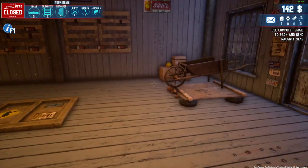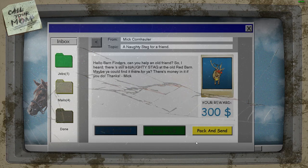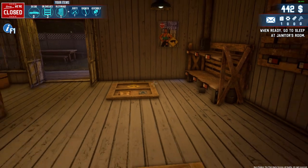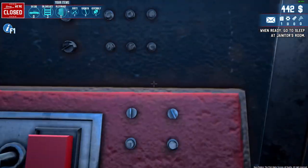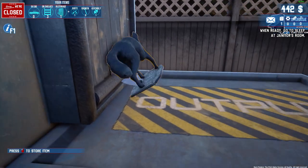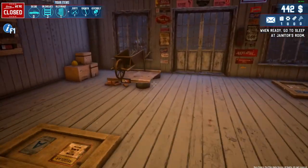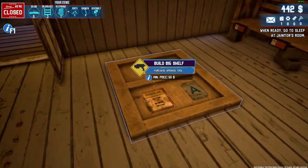Wolf... there's the television wolf. So we've got three items. Can we not put that in there? It actually says 'push to store items.' I think the reason I can't put the rest of the items in there is — oh, you've got to build the shelf! So we need to actually build them. 'Purchase upgrade tool — $50.'